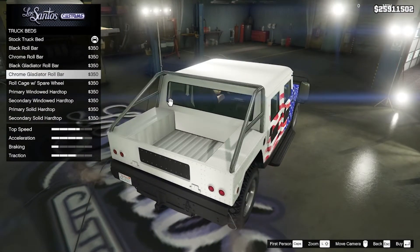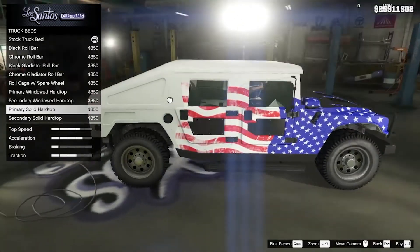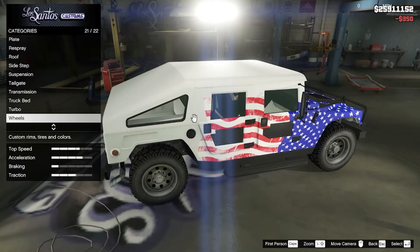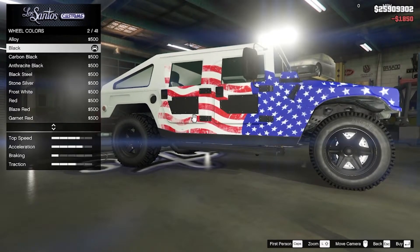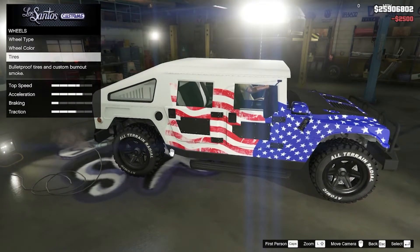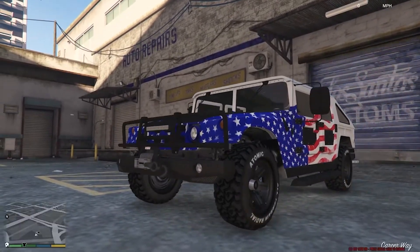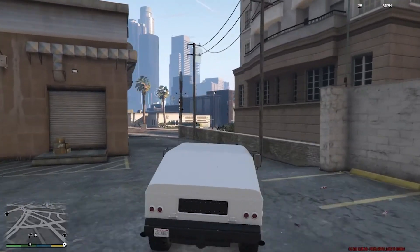Looking at the truck bed options — I was never really a fan of them, but it does make it look more like a Humvee. I think I'm going to do the primary vented hard top — that looks pretty cool. For wheels let's make this off-road — just do a Raider, leave it black, and I like that all-terrain tire. Windows limo tint — and we are done. That is all of the currently unreleased vehicles in the game files.